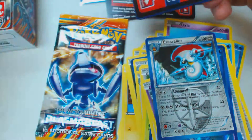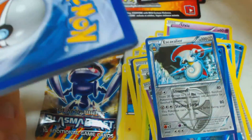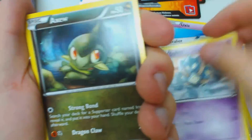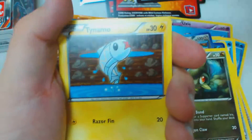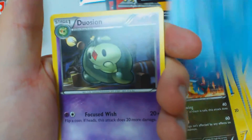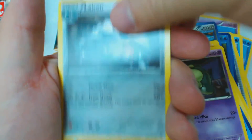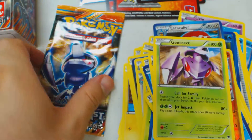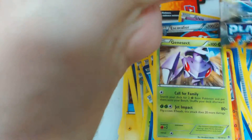And our fifth booster pack. Another code card, which I'm going to just set off to the side. Pack 5 contents: Golett, Axew, Shelmet, Tynamo, Druddigon, Relicanth, Duosion, Larvitar, Reverse Holo Snorunt, and Genesect.